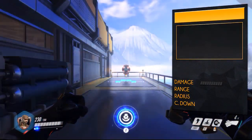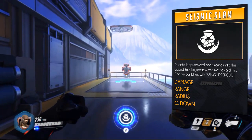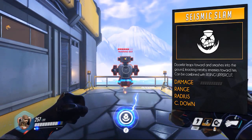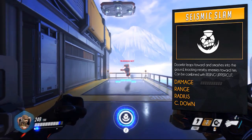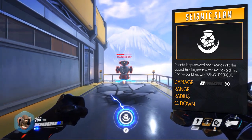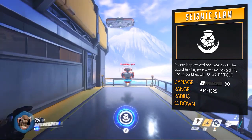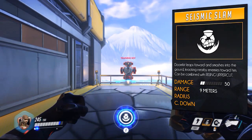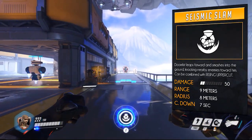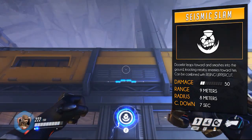That brings us to his second ability, Seismic Slam. This makes Doomfist leap forward and smash into the ground, knocking nearby enemies towards him, meaning your opponent can't escape and is very vulnerable at that moment. Similar to Rising Uppercut, it only deals 50 damage. Any targets in front of you within 9 meters can be hit, and the slam creates a cone-like radius which will hit anybody within 8 meters. Due to the large range it can also be used for traversal, especially combined with Rising Uppercut.